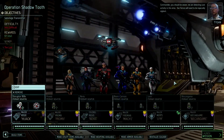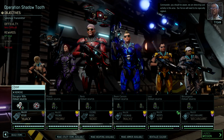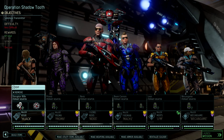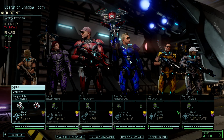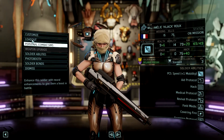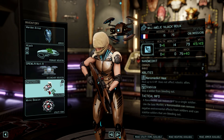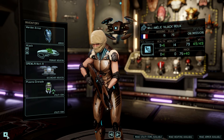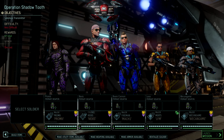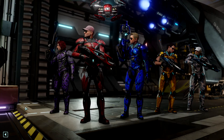Commander, you should be aware — we are detecting lost activity in this area. Our forces will need to be especially vigilant. I think I like to bring Nexus and Mach 1. So Emily, you can rest, you can get your rifle again, you can return the items. Promi, we can bring Nexus and Mach 1.